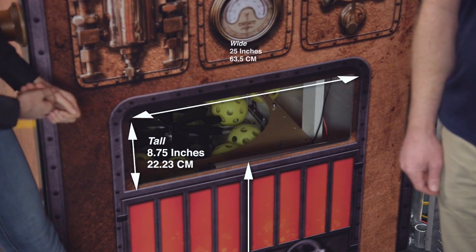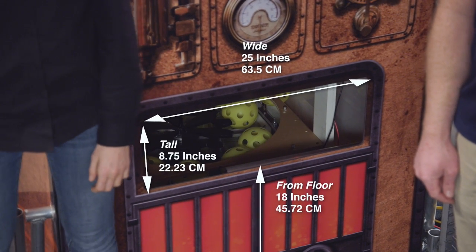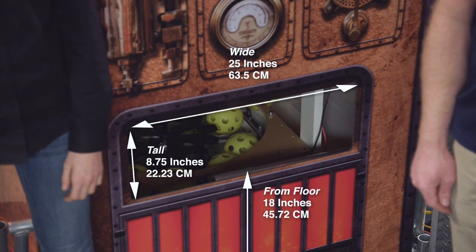Each boiler has a high goal and a low goal. The low goal is a rectangular opening in the front face of the boiler. It's eight and three quarter inches tall, 25 inches wide, and the bottom edge is 18 inches from the floor.